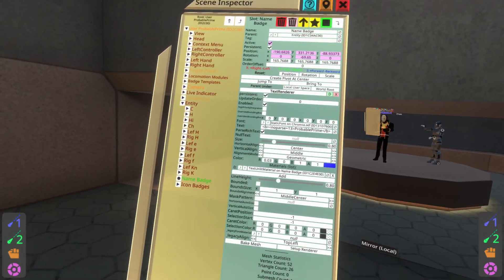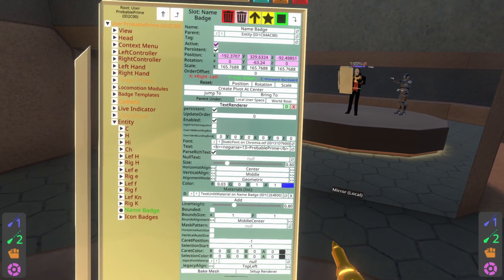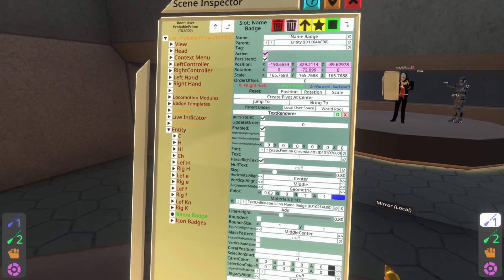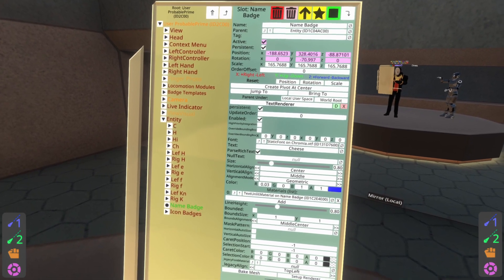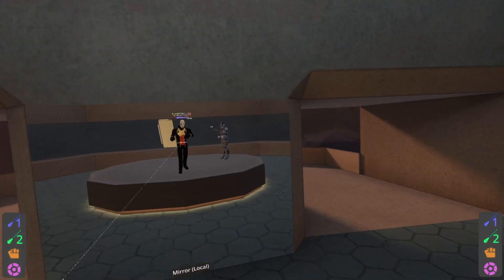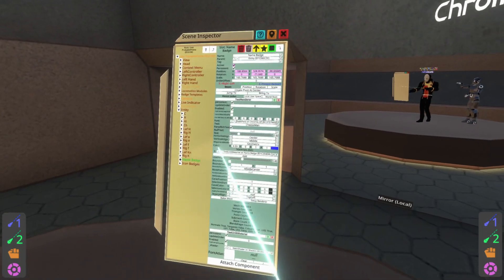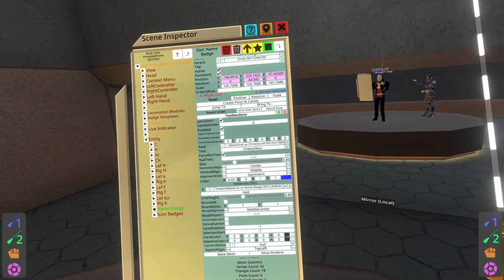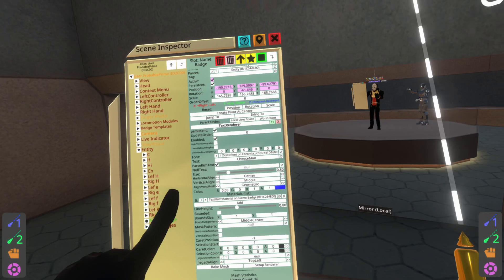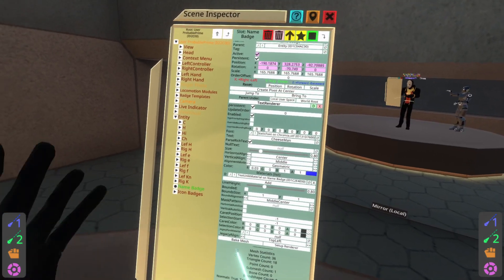If you wanted to change what the name tag says, you can edit that right up here. You can just X that out and change it to whatever you'd like. So I'm going to go ahead and do 'cheese man' — and now my name tag says cheese man. Because we cleared out the avatar name tag assigner earlier, that's why we're able to do that. If you haven't cleared out the avatar name tag assigner, this will be reset to the value of your username when you re-equip the avatar.